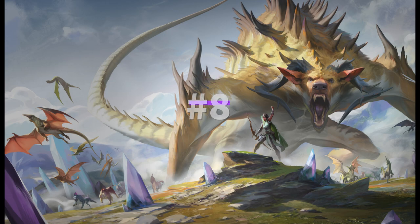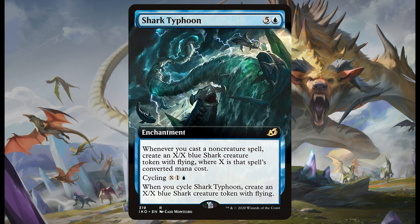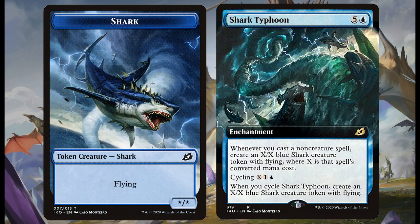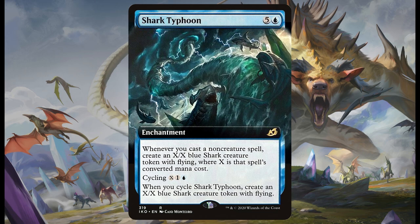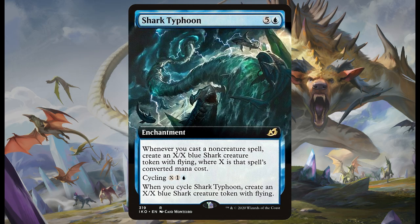Next on the list at number eight is one of my favourite cards in Ikoria, and that card is — no, not prickly marmoset — it is the devastating Shark Typhoon. This one is absolutely huge and for five generic and a blue mana you can have a card that creates an X/X shark creature token with flying. Whenever you cast a non-creature spell — if you're a filthy blue player like me you're already carrying a load of non-creature instant-speed spells. Counter an opponent? Have a 2/2 flying shark. Whack out a Dig Through Time? Have an 8/8 flying shark. If you can keep this card on the field for a few turns you're already making a nice army. You can also cycle it as a one-off to create an unimaginably big shark — that's value, value, value. The only reason it's not higher is that it'll cost you a big chunk to get onto the field even if you're hitting a Sol Ring or a Thran Dynamo.